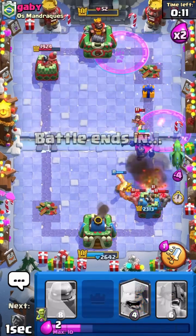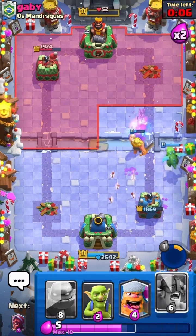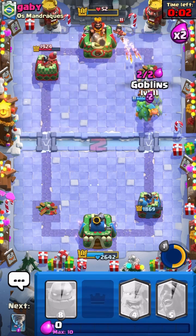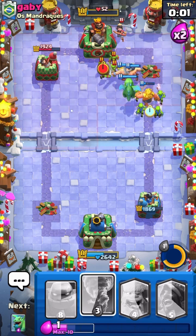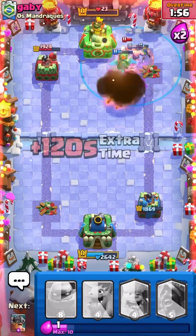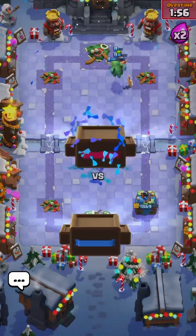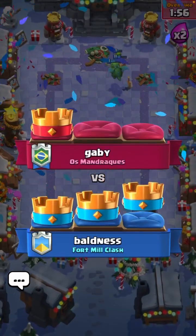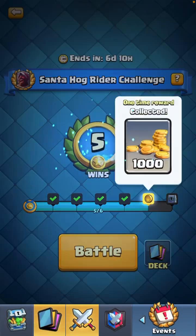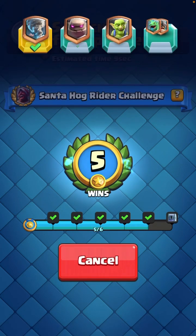Oh my god, I should have pushed into the King Tower. Wait, did I throw it? No, I didn't throw it. I haven't used E-barbs a lot — they're not really that great. I just threw them in because I thought it'd be funny. That's game. One last game, let's go ahead and hop right in.